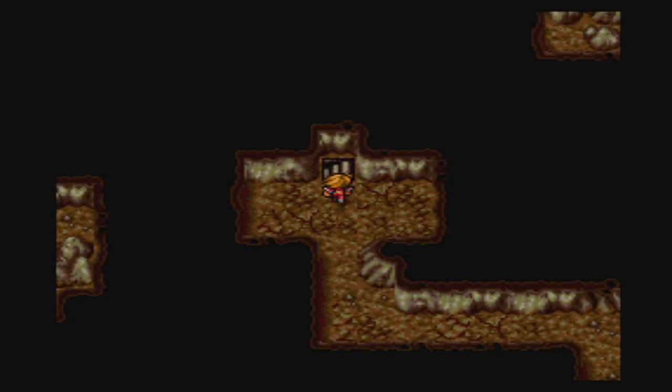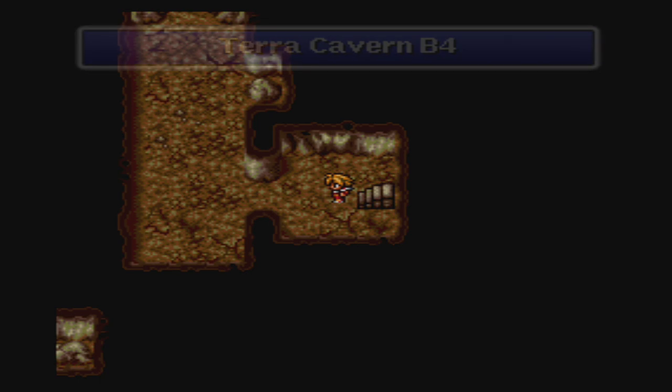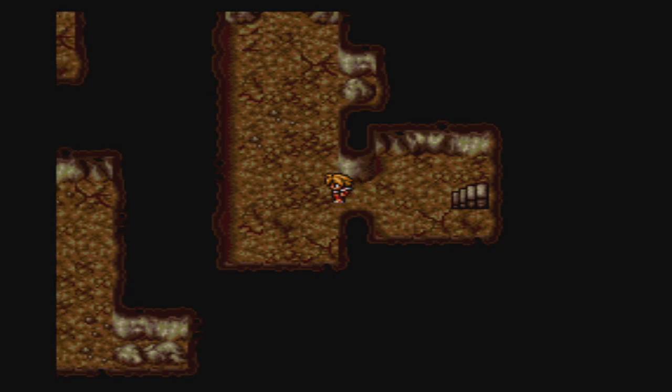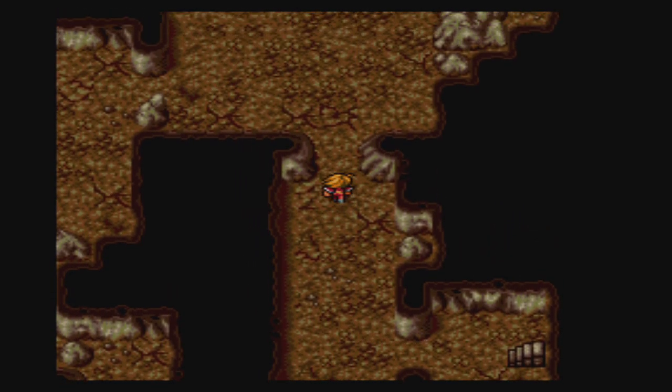Down we go. We're on the fourth level now and there are two treasure rooms — one is kind of on the way, and the other is in the complete opposite direction of the stairs we need to reach the next floor.